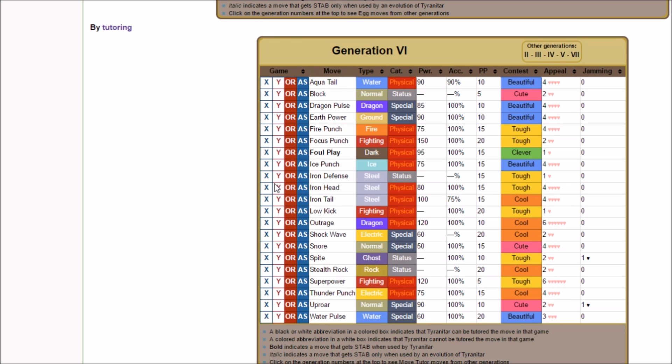Depending on move tutors in Ultra Sun and Ultra Moon, Tyranitar gets the elemental punches, which are better than the fangs, and also Low Kick. Unfortunately, no Drain Punch — if Tyranitar had Drain Punch I'd be a much larger advocate of the Curse set or any tanky set. That's kind of Tyranitar's only real weakness: it has no sustain, so all the damage it takes sticks and eventually it just runs out of health. The only way to negate that is by being faster. With a Confusion Berry you survive under a quarter hit points, get half your hit points back, and that gives you two free turns of KOing things.